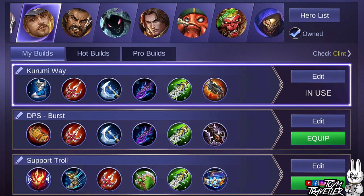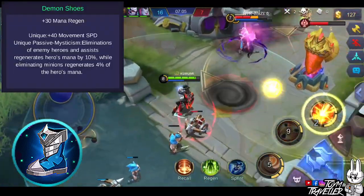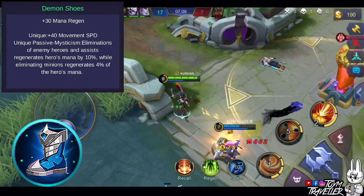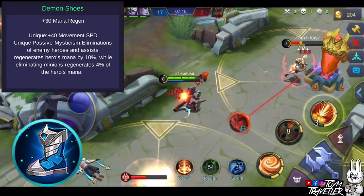There are so many items you can buy for Clint. You can focus on offensive items since Clint is a marksman. I choose to buy items that grant critical chance, critical damage, attack speed, and physical attack. As a starting item, you can consider buying Demon Shoes, which grants mana regeneration and movement speed. Its unique passive regenerates your mana upon eliminating minions, killing an enemy hero, or assisting an ally.